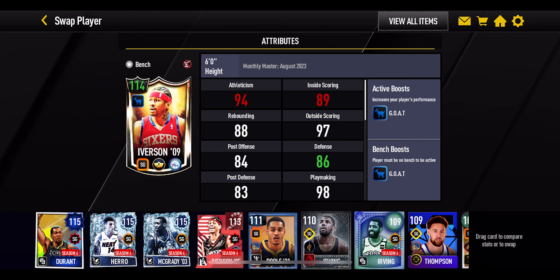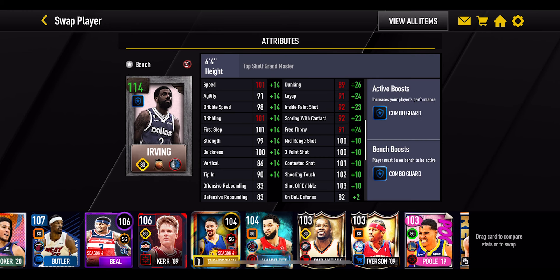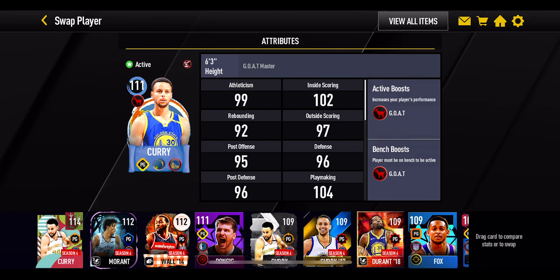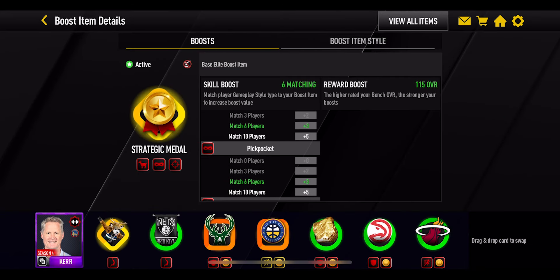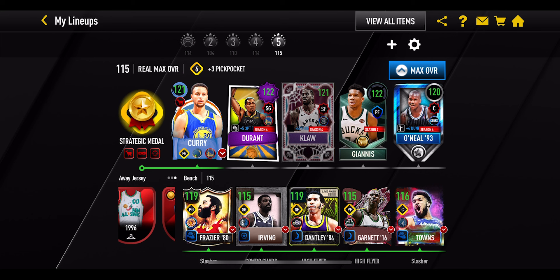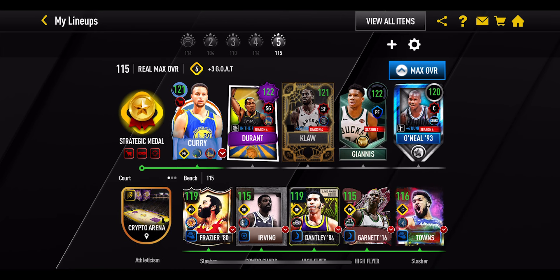If you take a look at Allen Iverson - yes, he's giving out a plus six Goat boost, which is absolutely nuts. But Kyrie Irving is a strategic player and he's a little bit higher in overall than Allen Iverson. His Combo Guard boost is not on the same level as the Goat boost, but we're going to make a couple of changes. So Kyrie goes on the bench, and Lamelo Ball is going to be replaced by a strategic Goat-boosting Stephen Curry, who also goes up to 121 overall - exactly the same as Lamelo. With those two changes, we now have six players matching with this strategic medal, so I'm getting plus three from that medal. The average is now 121.2 overall, which is absolutely ridiculous. As a team, the overall would be bang on 119 overall. That is the highest overall team I can possibly make in NBA Live Mobile.